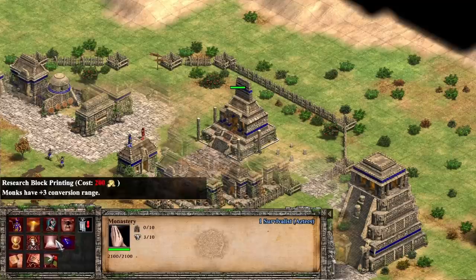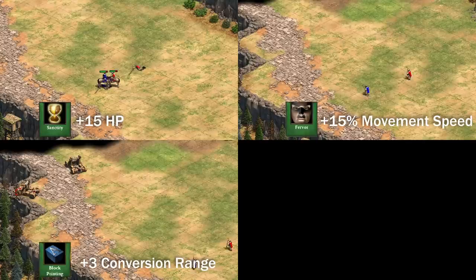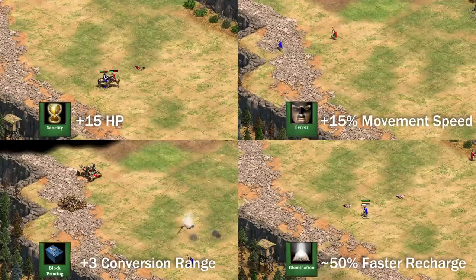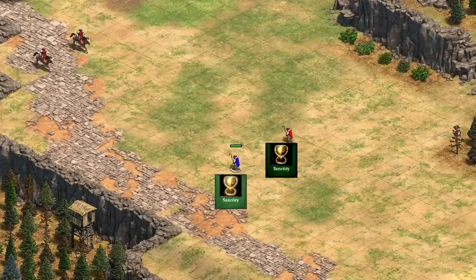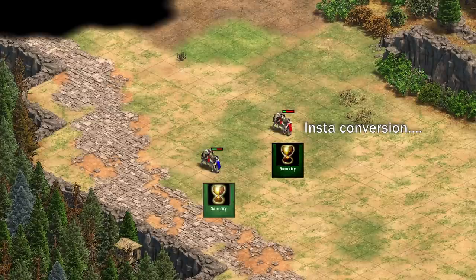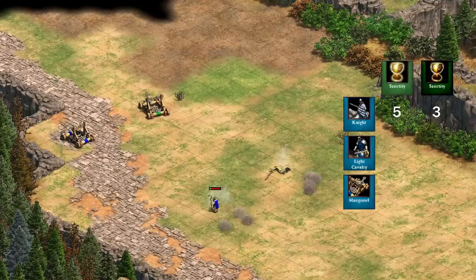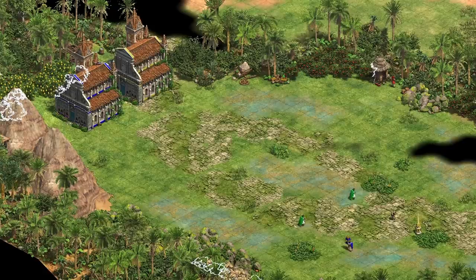As with most units, you need to consider upgrades when going monks. There are many upgrades you can research in the monastery, and we'll go through each of them. Sanctity increases HP by 15, Fervor increases movement speed by 15%, Block Printing increases range by 3, and Illumination makes your monks only require 33 seconds to rest instead of 62 seconds after a successful conversion. In Castle Age, Sanctity is the first tech you usually get. Being able to tank a few extra hits increases your chances of getting a conversion — this makes knights kill monks in 5 instead of 3 hits, light cav go to 3 from 2 hits, and mangonels go to 2 from 1 hit.